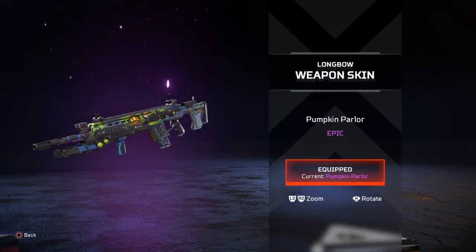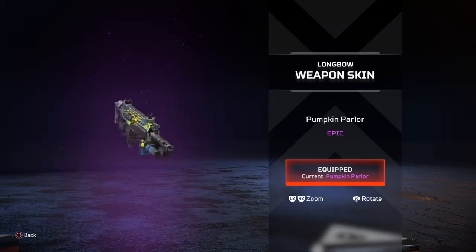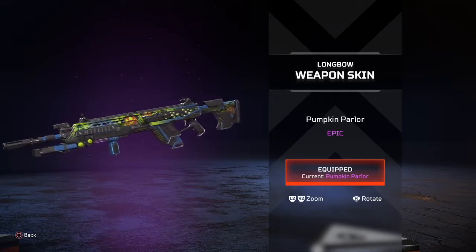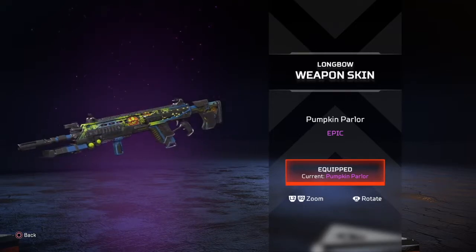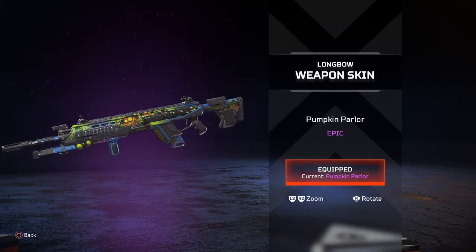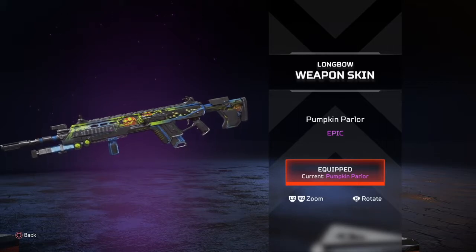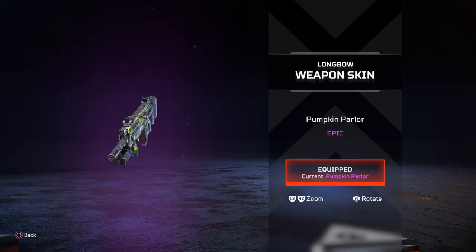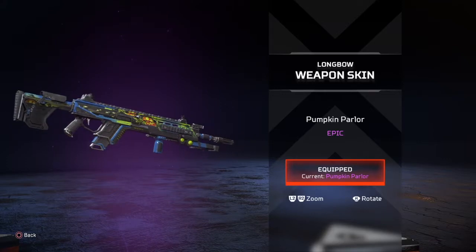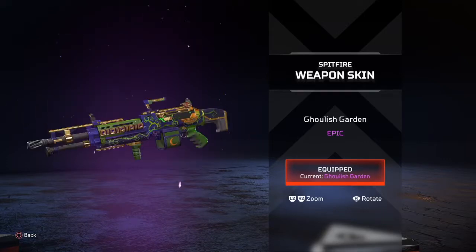The Longbow Pumpkin Parlor weapon skin — I'm not a big fan of the Longbow. I'll opt for a different gun like the Triple Take if I need a sniper. But I will say they put a little more effort into this one. I love the pumpkin-ish design on the gun and the color way. I'm just not a big Longbow fan, but cool skin — thumbs up.